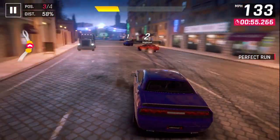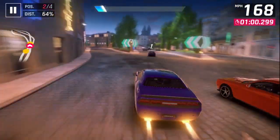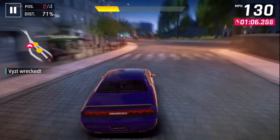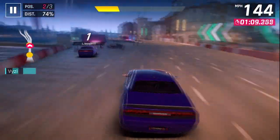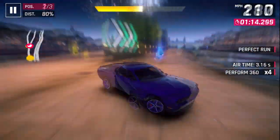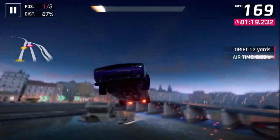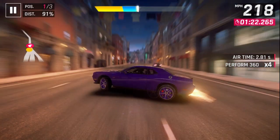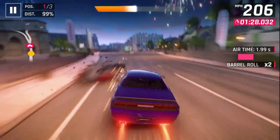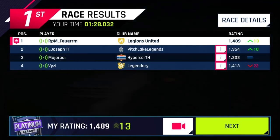I would say two of the biggest factors in Asphalt 9 are nitro management and knowing when to use different kinds of nitro. It is good to use the single-tap yellow nitro when you are on a long straightaway and don't really need to get up speed quickly. However, it is best to triple-tap and use orange nitro whenever you go up into the air, then brake when you're in midair and use the yellow nitro when you land. This will allow your nitro to last longer and you will not lose any speed. Shockwave's main use is getting up to speed around a sharp turn. I will elaborate more on all of these in my tips and tricks video.